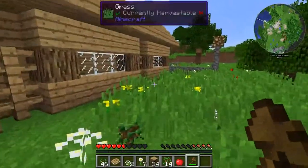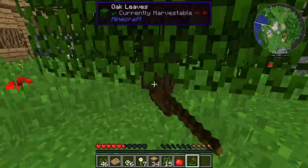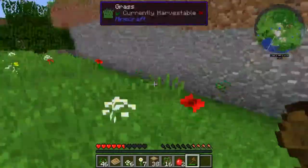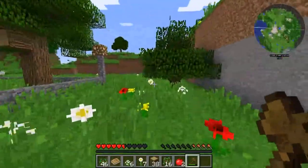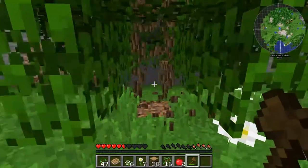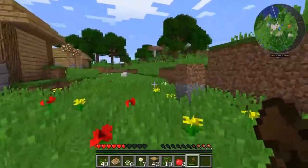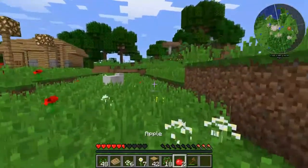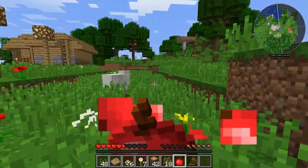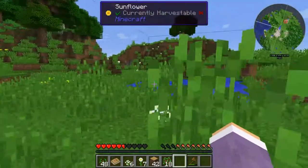We most definitely need to clear up some space since we're gonna be moving in here and getting things settled. I don't just have the Tree Capitator mod - I also have Vein Miner. The main idea of this modpack is just to make a village look prettier. It's got more building things, more than anything. I think I need to update my computer or something.